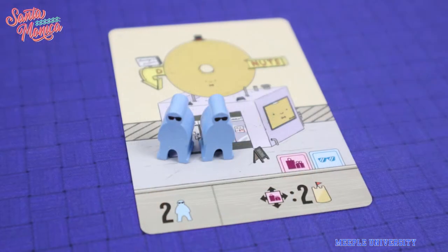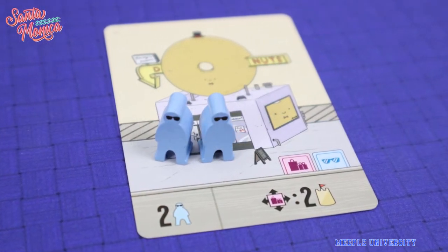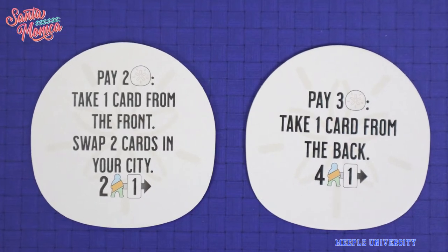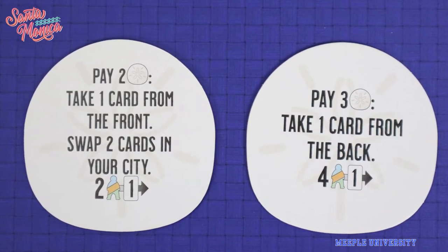Some of the ways to score, for example, is to place shop icon cards orthogonally adjacent to a card, or having 3 meeples occupy a beach location, and so on. Some cards also bring dollars or different meeples into the game. In each game, there are also two random $10 tiles — different ways to spend your $10 to help you in the game. After a player has placed their 14th card, the game end triggers, and the player with the most points wins.